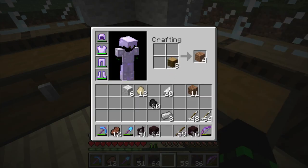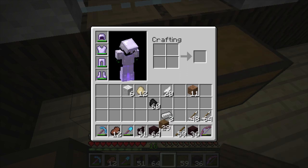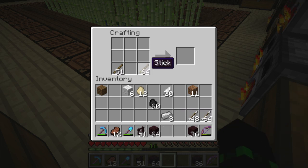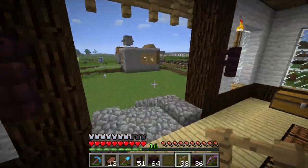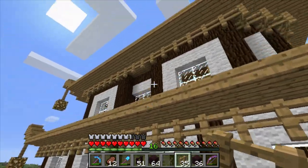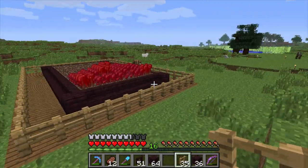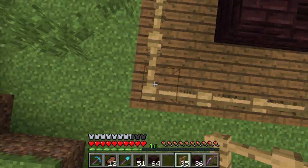Creepy noises are creepy. It's a good thing we have crafting benches in the floor. 38 fences - that should be enough, hopefully. And I'm thinking we'll do the same roof design as the one over here. If that's the case, we are going to need to bring this up four blocks. Yeah, four is good.